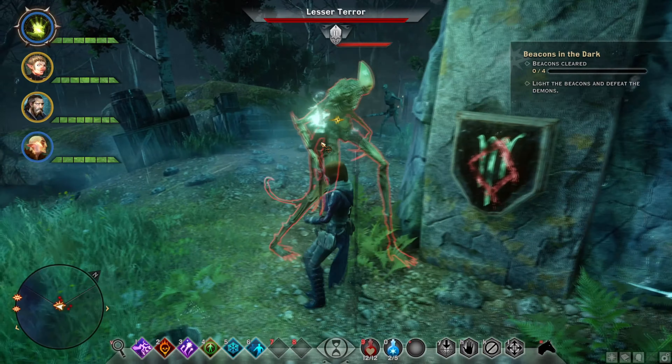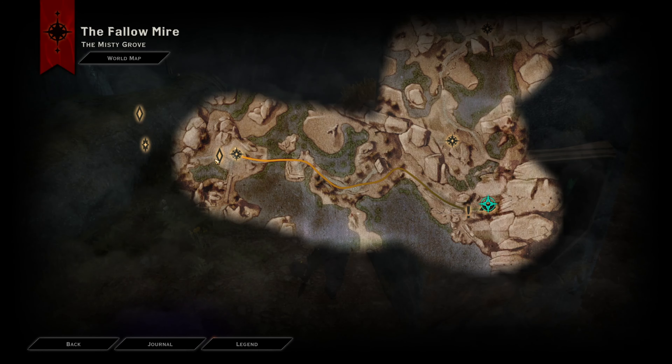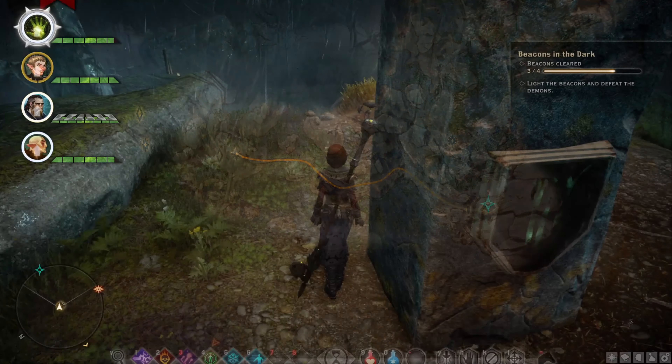Here is basically the third beacon and therefore the third veil rune. From the old Furroware camp set over here, go ahead and light the wellfire with your mage, grab the wellfire torch, go straight over here — and there you go.